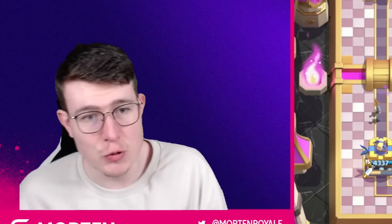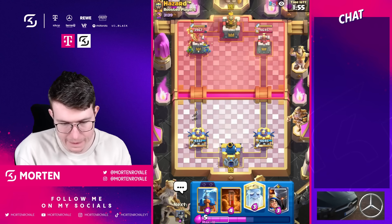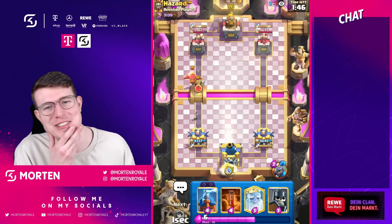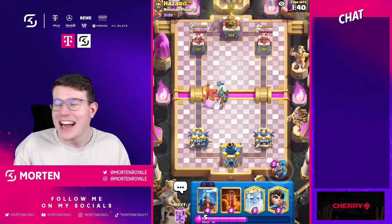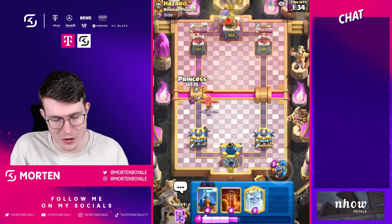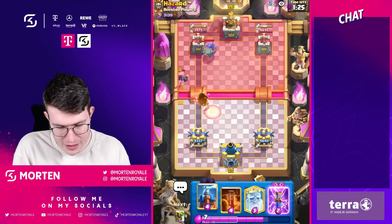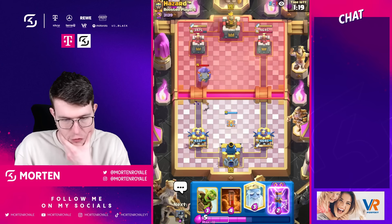Cycling to another evolution zap. Going for another goblin barrel — he goes phoenix, no damage taken of course. Honestly I'd love to see a goblin barrel buff since log bait is one of my favorite decks of all time. The princess gets two shots on the tower which is nice. The kind of problem so far is we didn't cycle Tesla yet, since evolution Tesla will be really really key in this matchup.